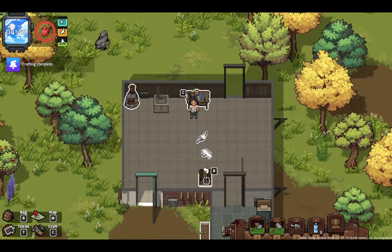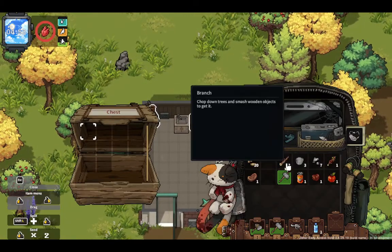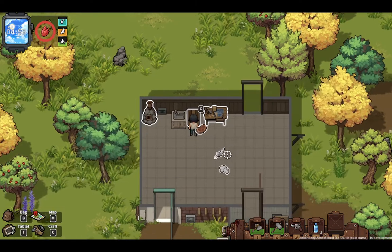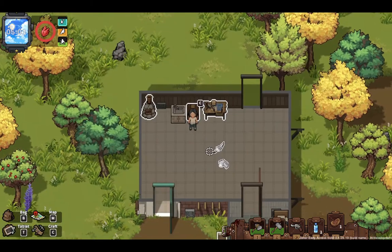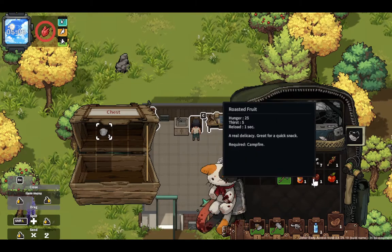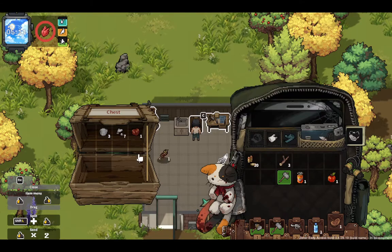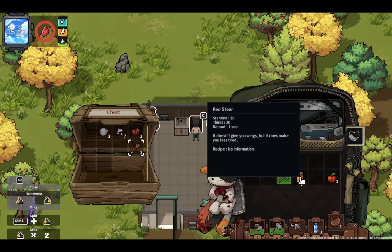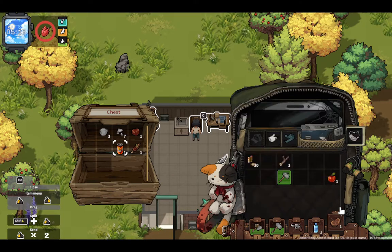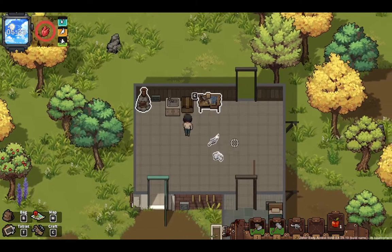I don't know if that stuff will despawn or not. This stuff is still there, so let's craft the chest. Where's my chest? Okay, it's over here. Let's press space - now I can dump all the stuff. I don't need the food. I'm still trying to get familiar with this game. Put the chunk of iron, some meat, and red star. I'll keep the mallet, keep the food, keep the apple. I have a bottle of water.